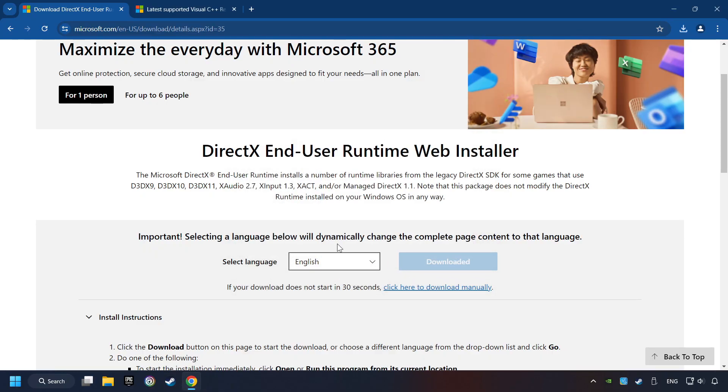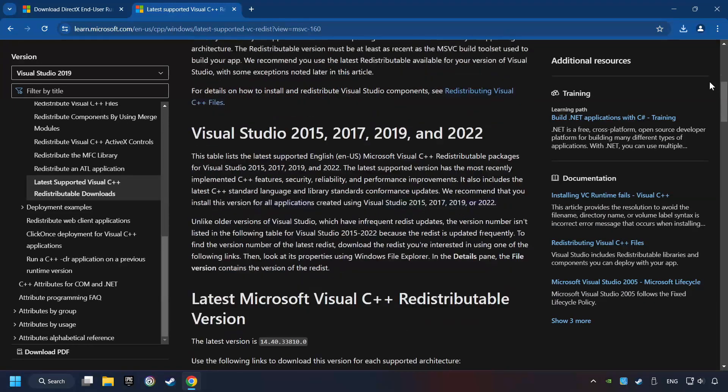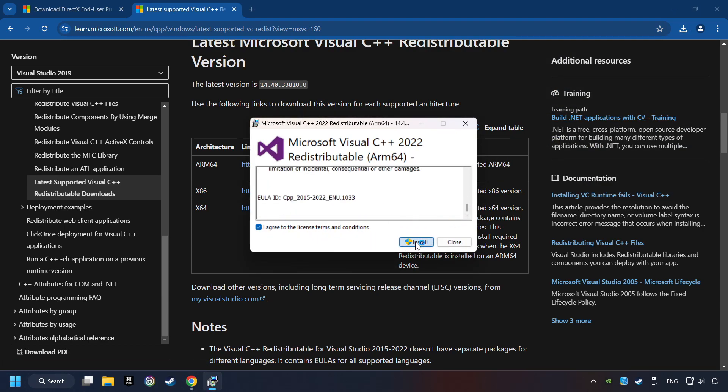After that, click on the other site, and you can download the Visual C++ files here. Scroll down — here you can see three files. Please download all of them. If the download has been finished, install these files. You have to accept the license and click on the Install button.